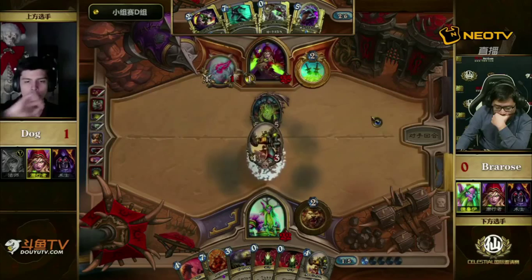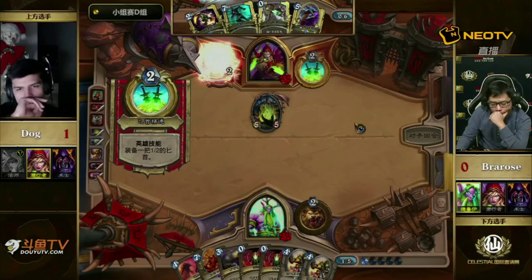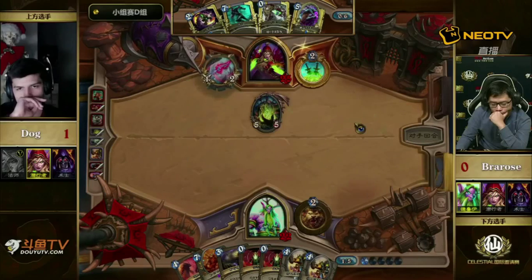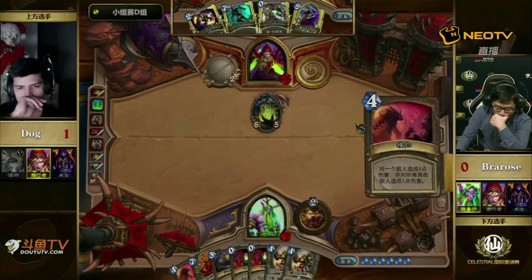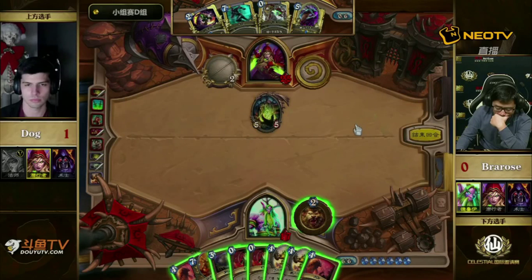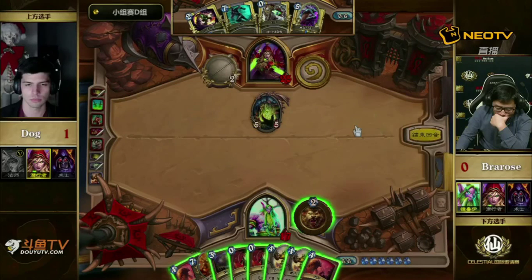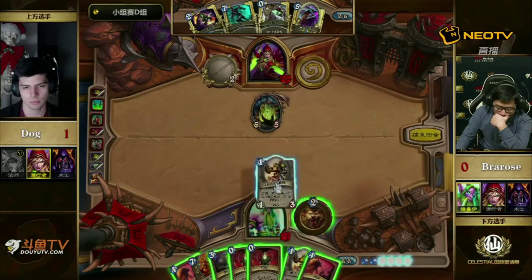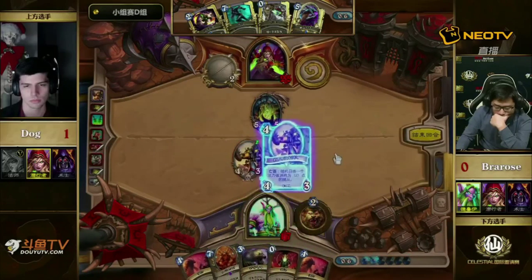That's pretty painful though — you're not able to develop anything further onto the board, which is always what you want to do as a Rogue. It looks like Bra Rose is going to go for the Sap. That's really strong — that's absolutely correct. The only better Sap targets in this deck would really be Ancient of War. But it's not only the quality of the card you Sap — it's the timing. With nothing else to do right now, Dog sapping that and gaining sole possession of the board is pretty powerful.